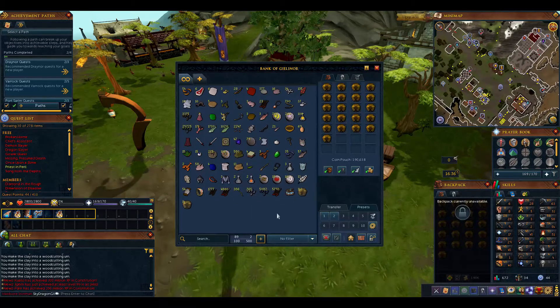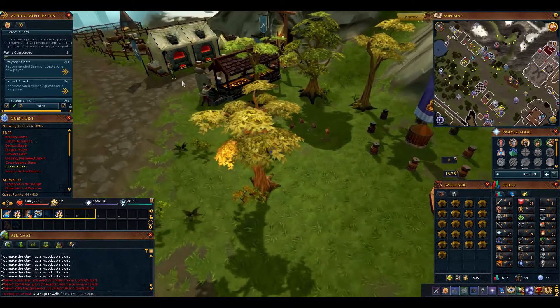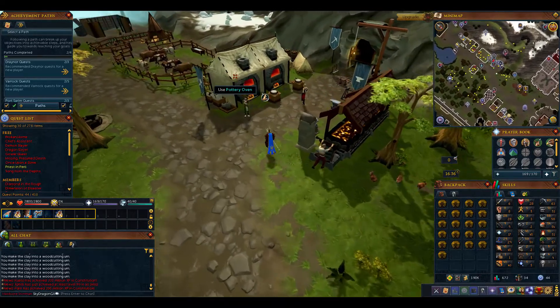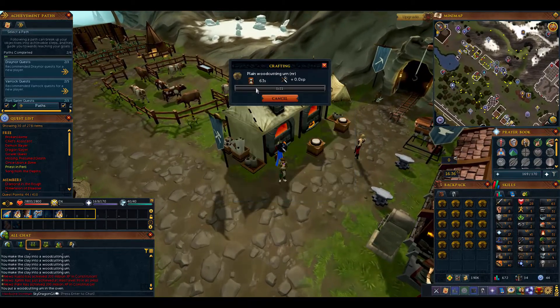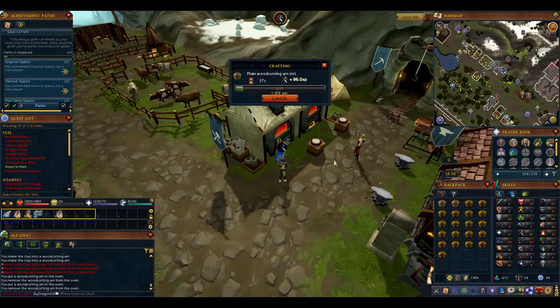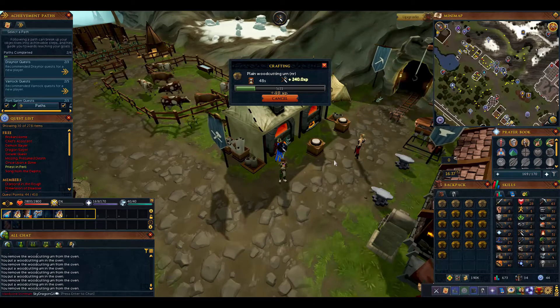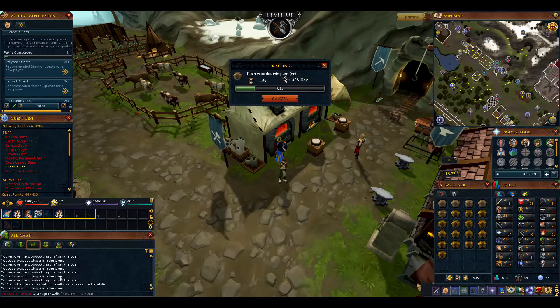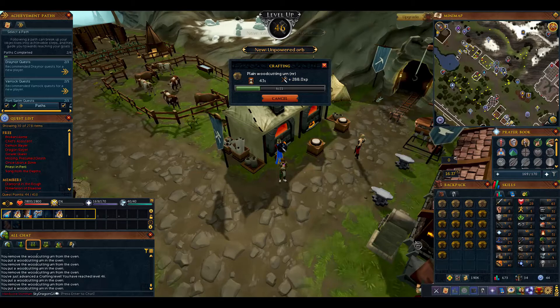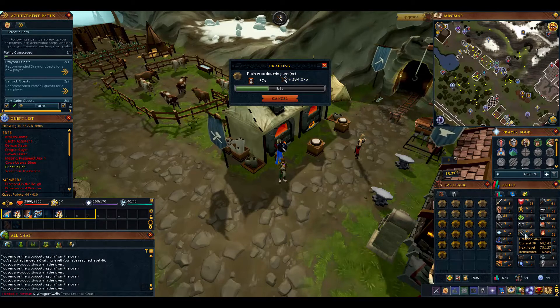Hello, welcome back to another Iron Man guide - how to level up crafting. We've just been making crafting urns, mined a bunch of clay and crafted plain wood cutting urns. This is actually giving us crafting levels. Compared to Dungeoneering this is also really fast crafting, though you need at least level 41 crafting to really use this. Congratulations, we are now level 46 crafting. We got level 50 fletching last episode.